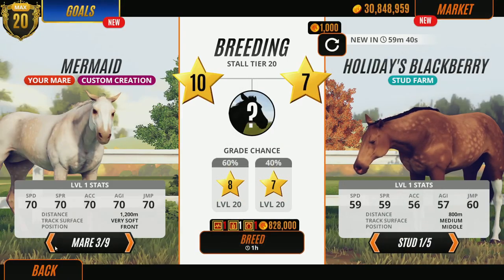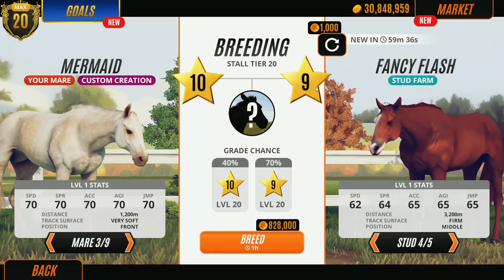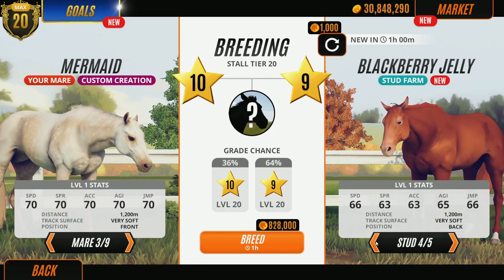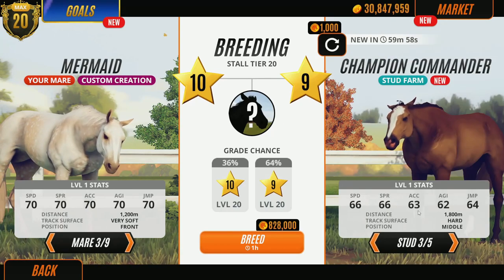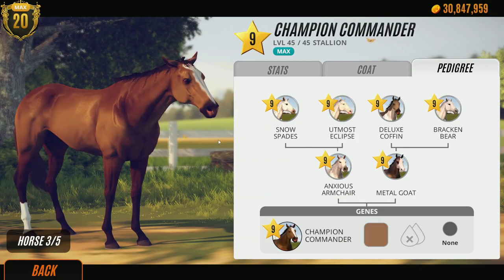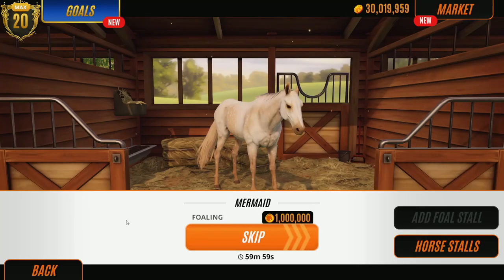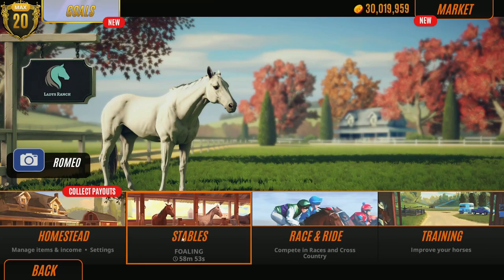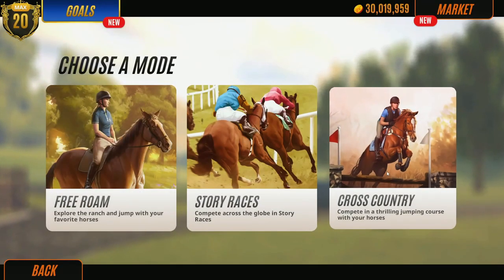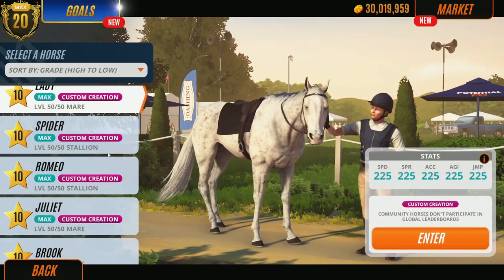My favorite thing about custom creations is just look how cool she looks. You only get custom creations if you have the PC version - you don't get custom creations on mobile yet. Pikpok is constantly updating stuff though, so you never know. For example, the recent update for Rival Stars Racing is the cross country.